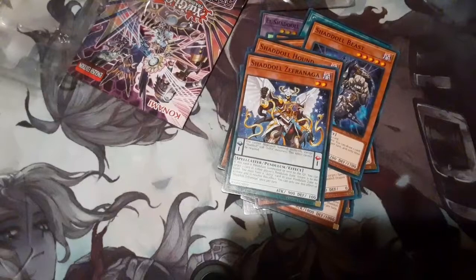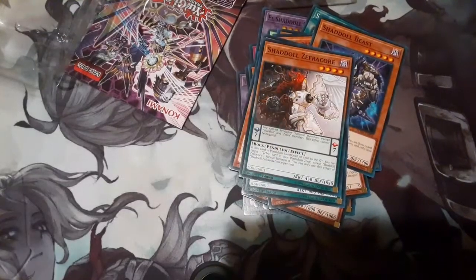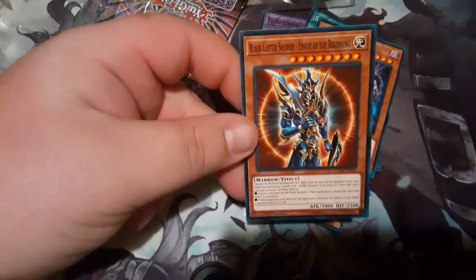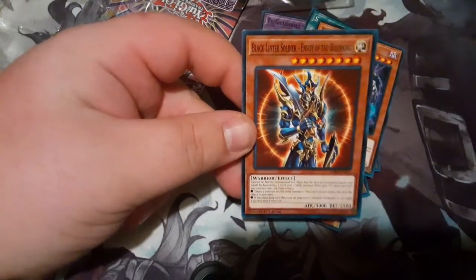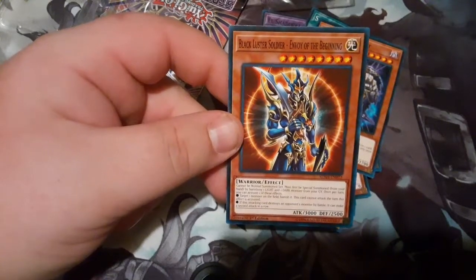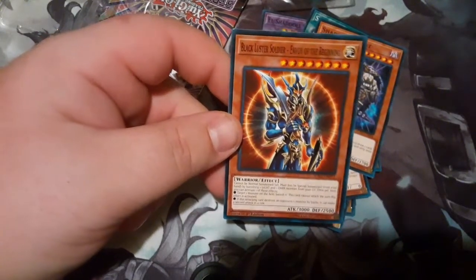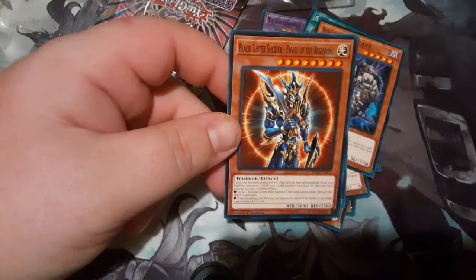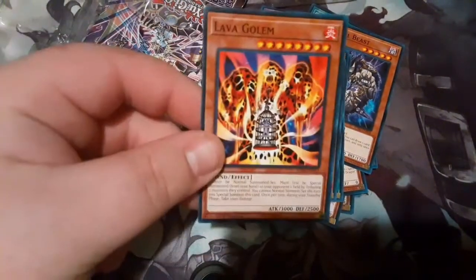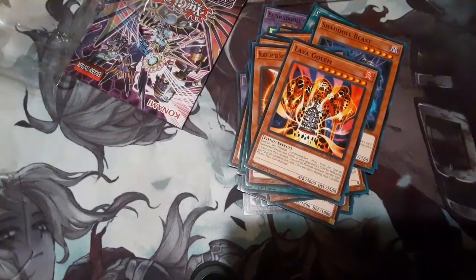The pendulum creatures probably won't come out — I'm not going to use them, just read them. Okay, now explain to me why we have a BLS in here. Anyone who doesn't know, BLS can't be special summoned from your hand — you special summon it by removing a light and a dark monster from your graveyard, and you can either attack twice or banish a monster. That's all you can do with that card. If you don't know what the Aleister Golem does, you need to quit life.